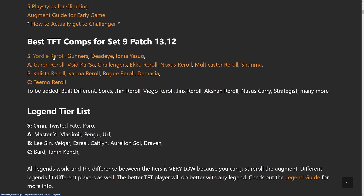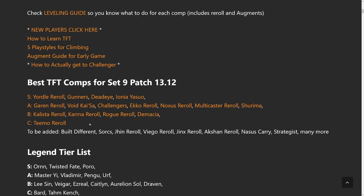In the S tier we have Yordles — no surprise there, they bumped up a little bit but this comp is just completely broken right now and super easy to play. Gunners, Zeri is a classic four cost unit. Deadeye is probably one of the more flexible types of comps, and then Ionia Yasuo rounds out the S tier. In the A tier we have Garen, Void Kaisa, Challengers, Echo reroll (new this week), Noxus reroll (also new this week), and then Shurima. In the B tier we have Kalista, Karma, Rogue, and Demacia, and in the C tier we have Teemo along with others.